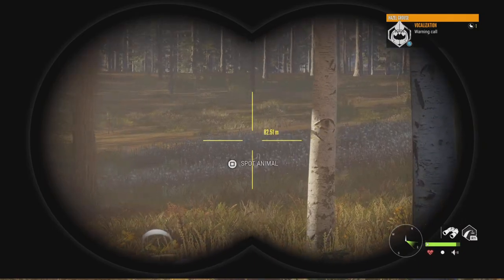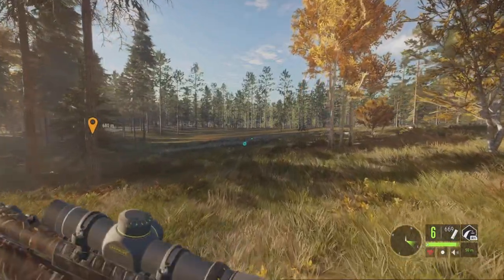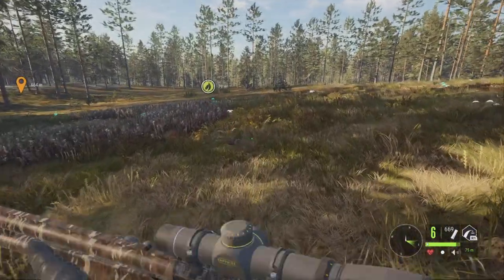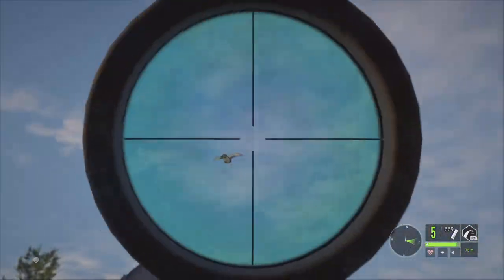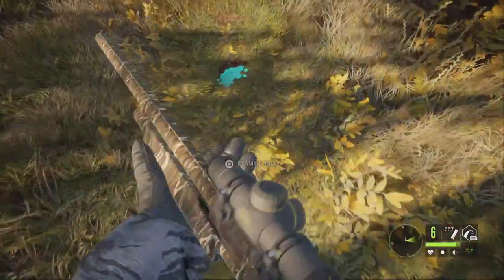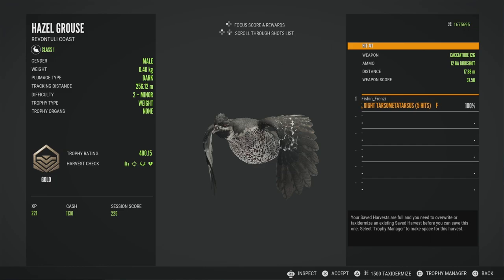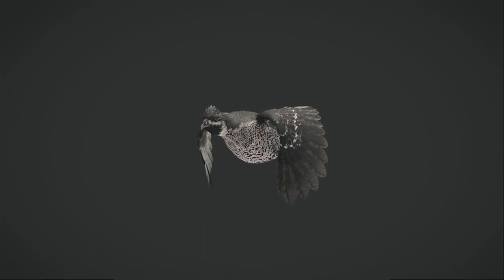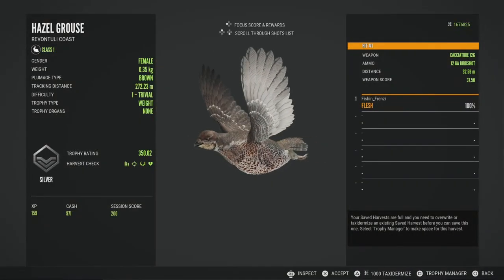We do have yet another male Hazel Grouse and this is a pretty big one. Let's go ahead and shoot him. Wouldn't mind shooting him in the air if we can. He's gonna give us a good shot — and we'll get the little female as well. Let's check the blood track. He's not quite a max weight estimate, but 400.15 — not half bad, I'll take it. Not a half bad little Hazel Grouse. And then the female is gonna be right here and she scored 350. Not bad.